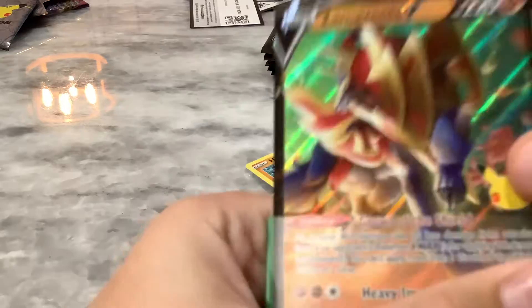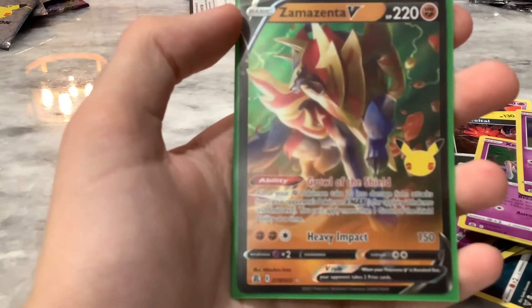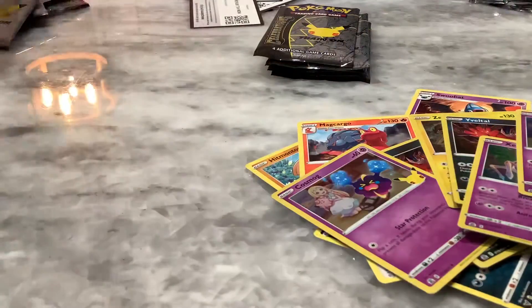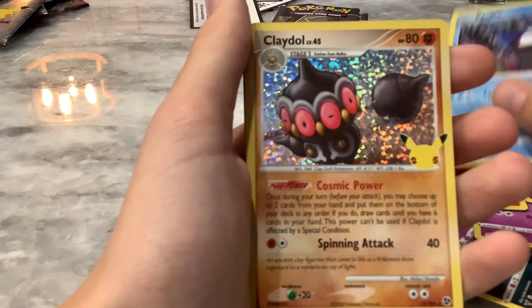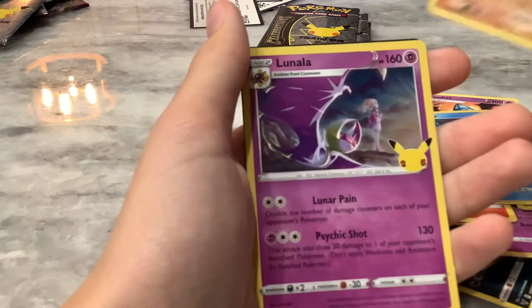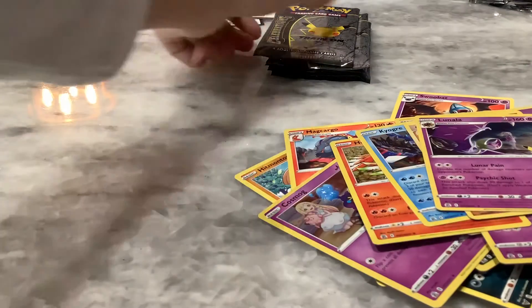Ooh! New cards are so, so cool. My goodness, look at that — that is insane. My gosh, we're already getting insane cards and we just started! We got a Togepi, a Cryogonal, a Claydol Level 40 — actually that's an old card — and Lunala. Okay, back to the normal cards.